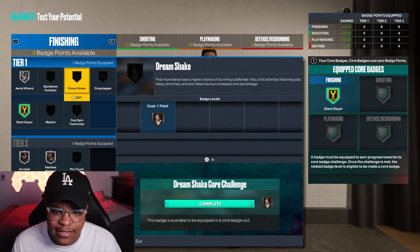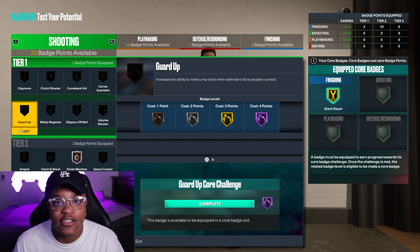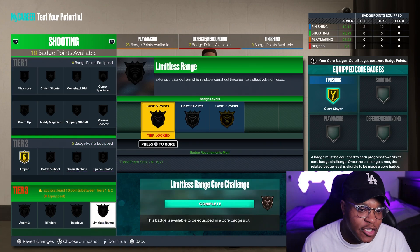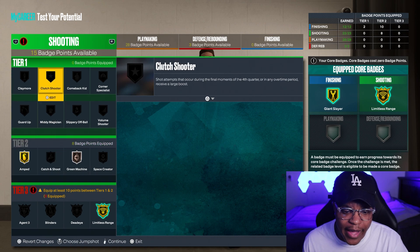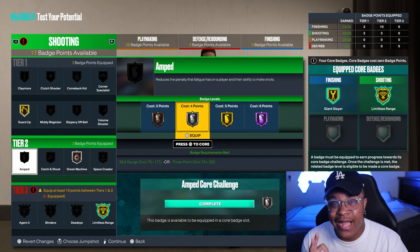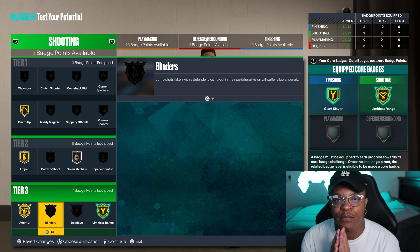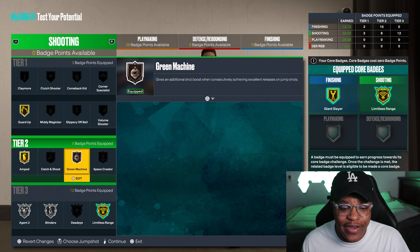Now onto the shooting — 23 shooting badges right here. You already know green machine is on bronze. I actually really do like the guard up badge so I ended up throwing that on gold. Right now we have amped on gold. Dead eye — here's the thing about the tier system: shooting badges include limitless range, dead eye, blinders, and agent threes. In 2K22 those were your main four shooting badges you'd want all on hall of fame. This year you can't do that, so agent threes we ended up throwing on silver.